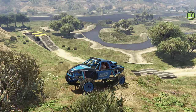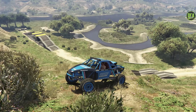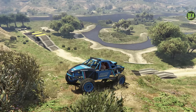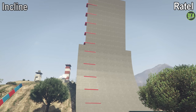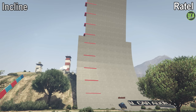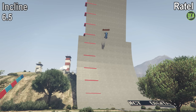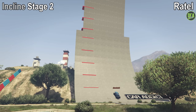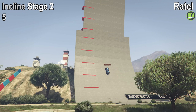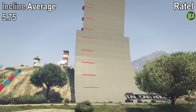And lastly, on to the Rattel. Before we start, I want to mention that the Rattel is not a 4x4 — it is actually rear-wheel drive, so do keep that in mind. Starting off with the incline test, it makes it well past red block number 6, which gives it a 6.5 out of 10. For stage 2, it makes it to red block number 5. Taking both those scores, we get an average of 5.75 for this test.